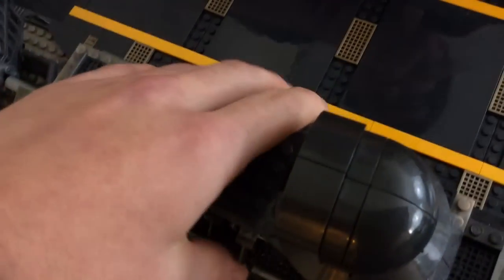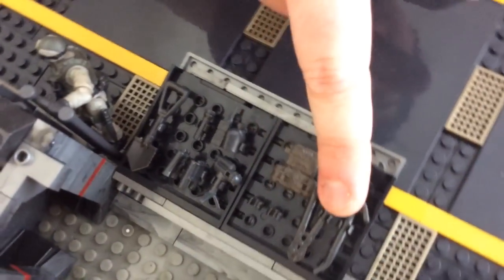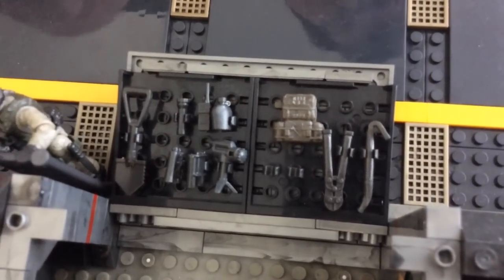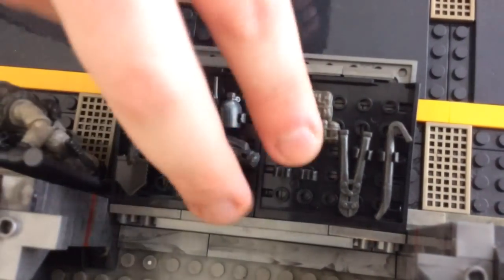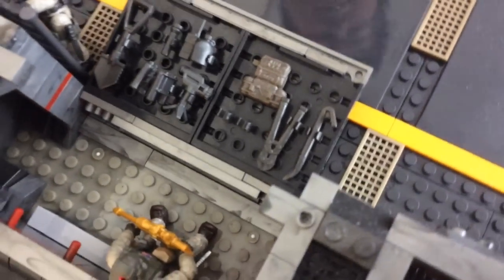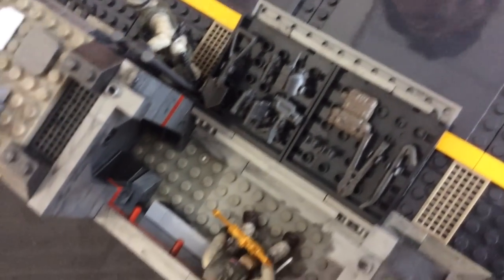The other side functions as a maintenance station with proper tools including a drill, crowbar, cutters, radio torch, water bottle, rucksack, and a sniper scope. The sniper scope, which also appears in the sniper unit set, is a brilliant versatile piece usable in Halo, Call of Duty, and other sets.